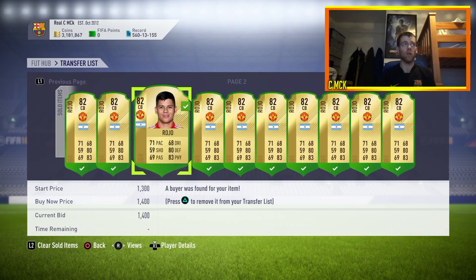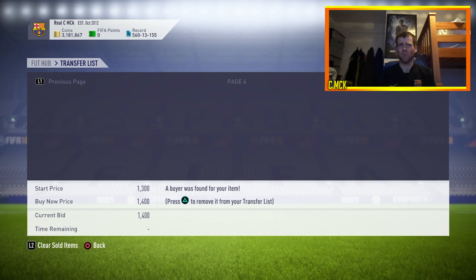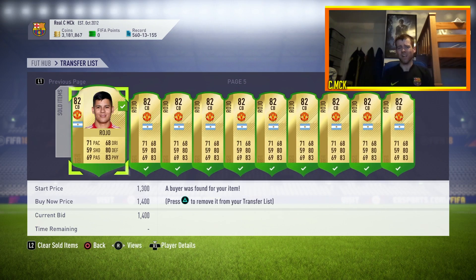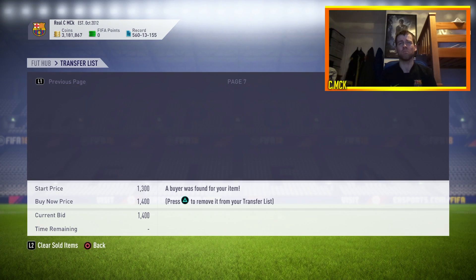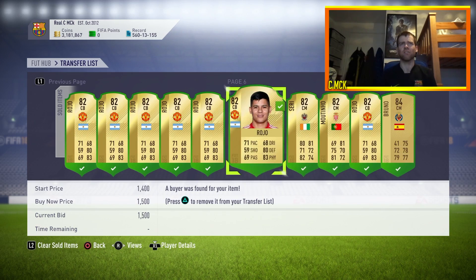I'm going to show you how I got the 3.18 million coins. Someone did comment recently asking how I got that many coins without putting any money in the game. It's very simple — I just trade, I mass bid on multiple players. I've actually packed probably about a million coins worth of players as well through squad battles and stuff. Very easy to generate coins this year.